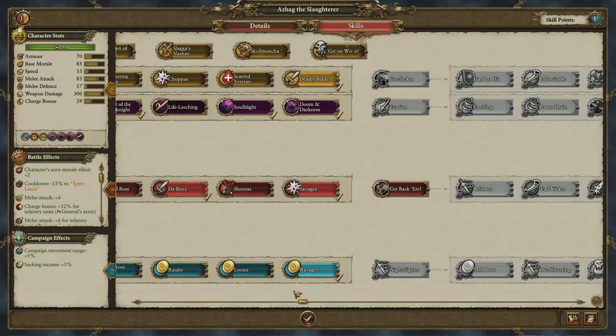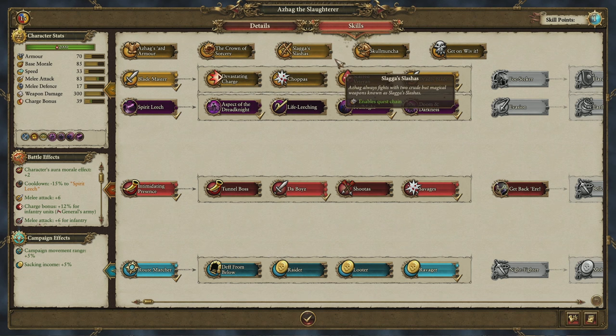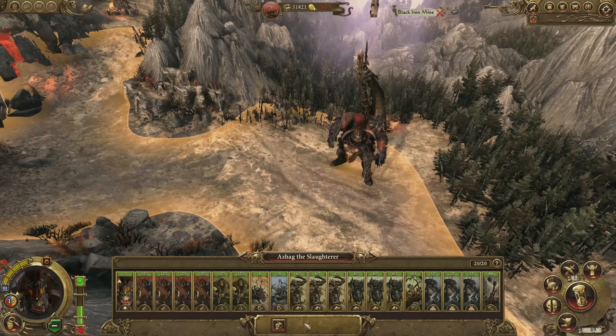Activatable battle abilities live here, with even more advanced skills beyond. Legendary lords like Azag can also spend skill points to unlock their unique personal quest chains. These kick off multi-stage quests that culminate in epic handcrafted quest battles, rewarding them with unique legendary gear from the tabletop game. They can also unlock mounts here, so let's unlock Skullmuncher. If we head back to the campaign map, we'll see Azag mounted on his favourite pet Wyvern.